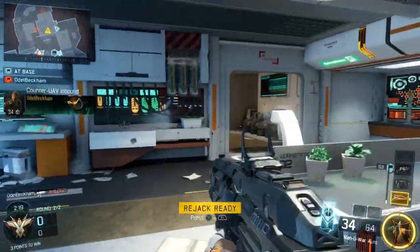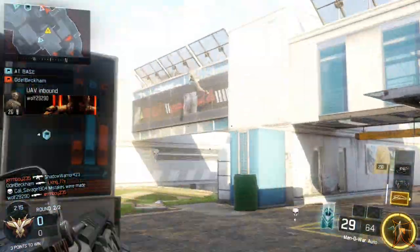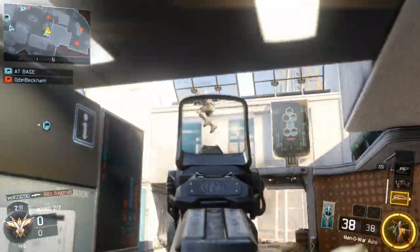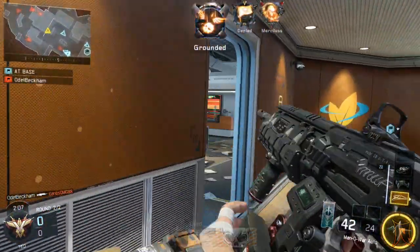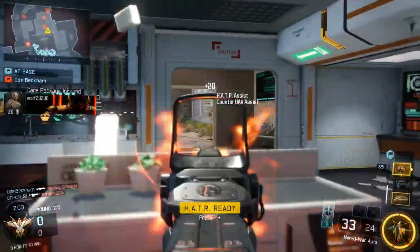There's something special about this class that may surprise you — I actually wasn't using any perks. I wasn't using Flak Jacket, I wasn't using Tac Mask, and I don't think you can have Scavenger but I wasn't using it. I'm using six attachments: I had the red dot, quick draw, fast mags, extended mags, stock, and the grip attachment.